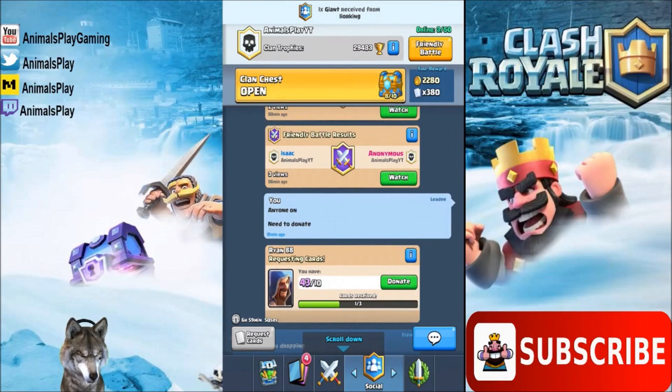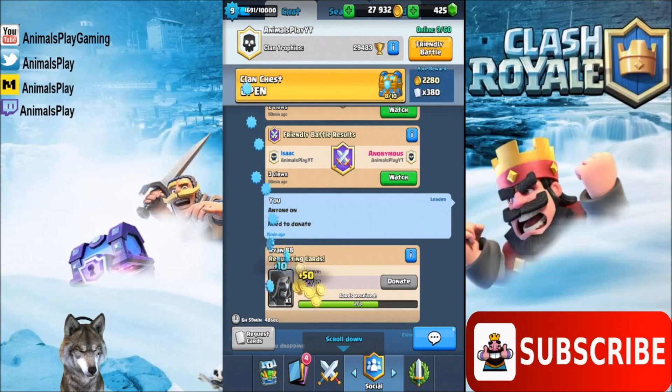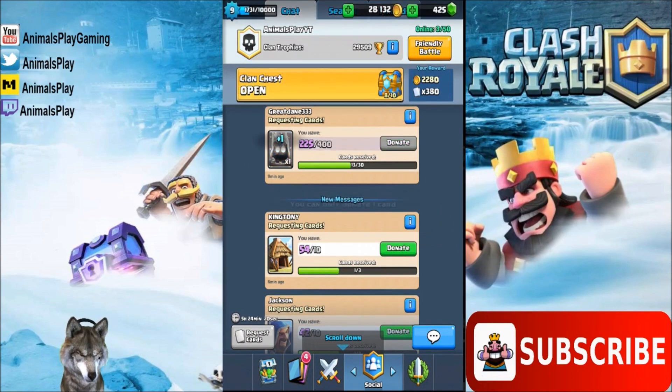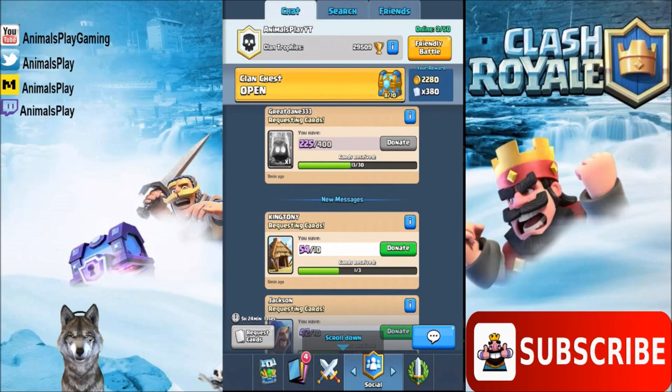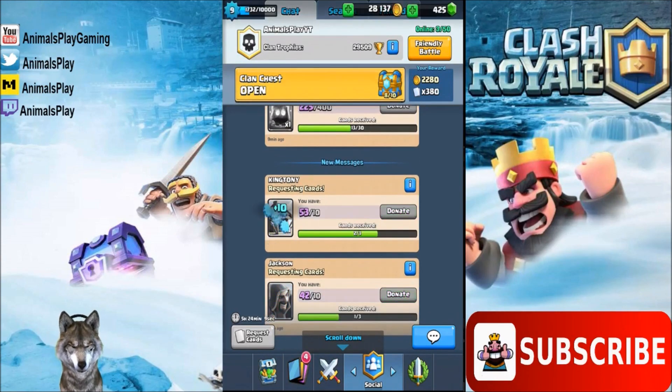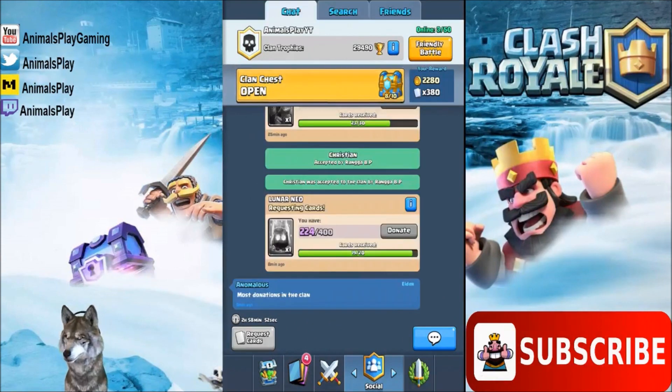Let's go ahead and donate. Great Dane needs some cards — and we can only donate one card, which I think is because we're in Arena 1. Let's give some to King Tony as well. Now I want to show you one last thing about donations — this has happened to me when trying to donate lots of cards in a row.